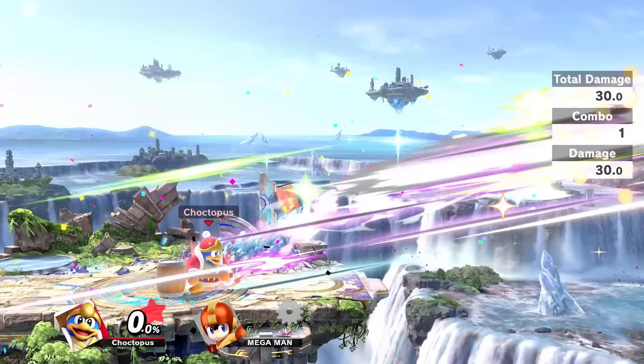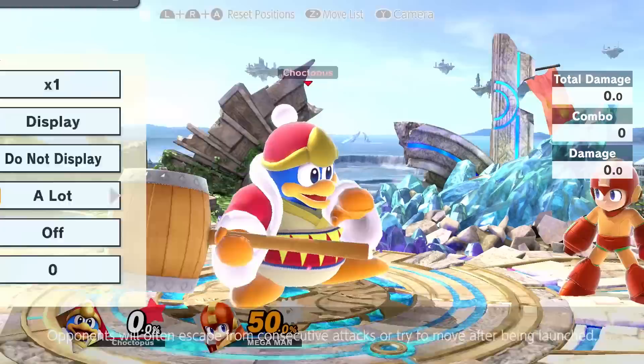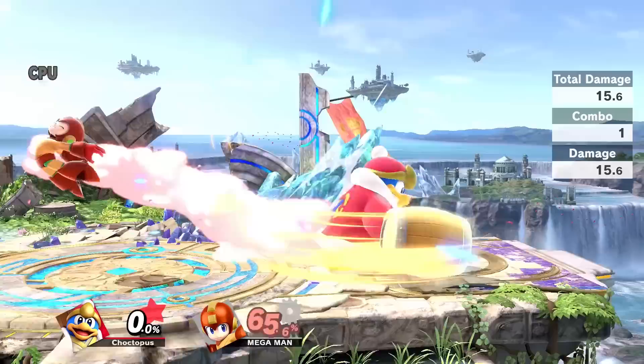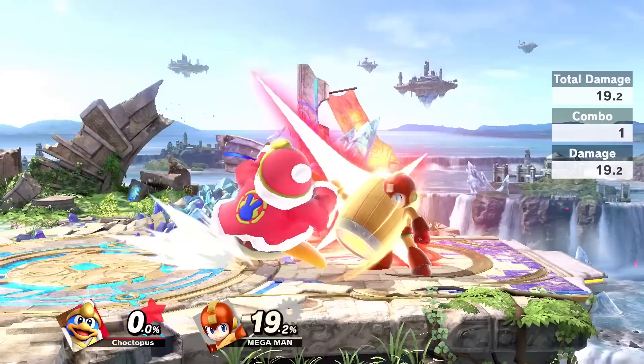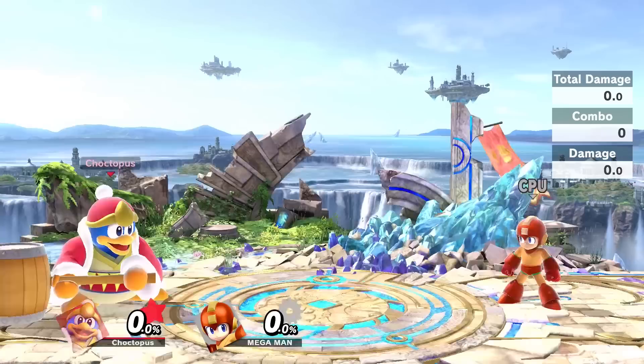The forward smash will kill at 50% on some lighter characters. The down smash is nice for clearing — it's the weakest of the three smashes, but the circle that hits both sides is nice. For the last smash, we have his up smash, which is his overhead swing. It gives Dedede good coverage overhead, combos nicely out of a down throw at lower percentages, and if you're feeling fancy, you can throw in an up tilt before the up smash — so at lower percentages, you can do down throw into up tilt into up smash.